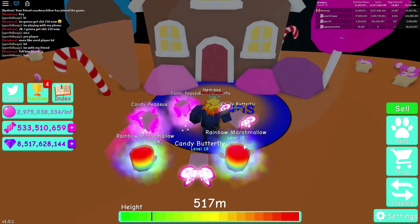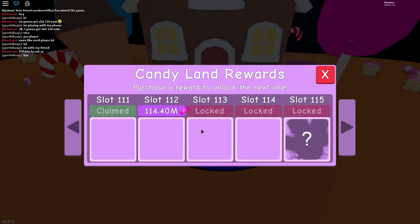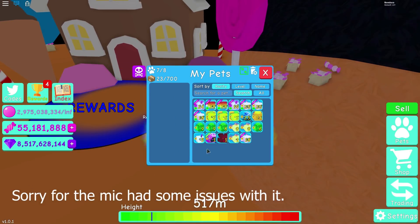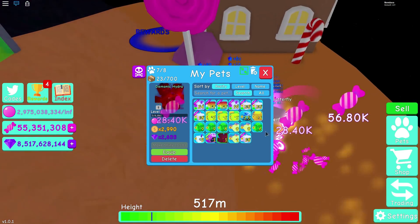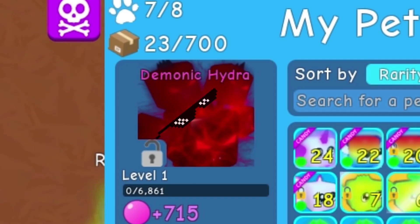Alright guys, let's do this — I think I can manage to get slot 120. This is so hard, okay, let's see. Come on, we got it! Demonic Hydra! Let's have a look at this — oh my god, this is so sick guys. But I already got this pad, I have so many of them but my friends are borrowing them right now. Demonic Hydra is really cool though.